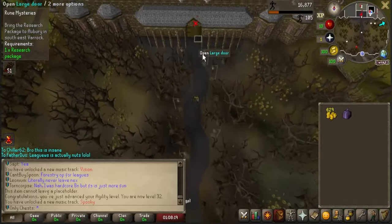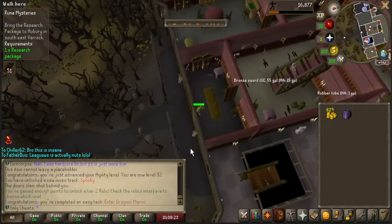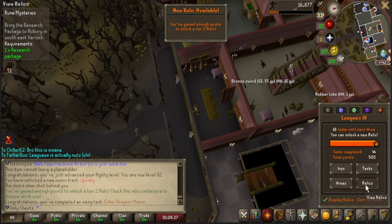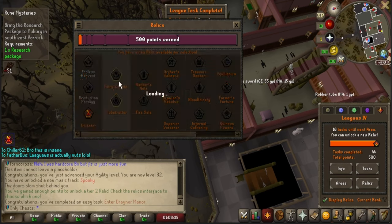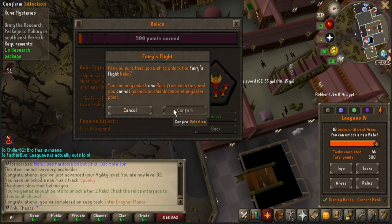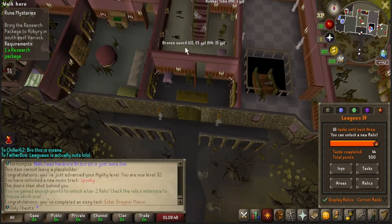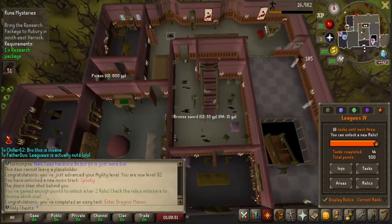I'm going to be completing the last task here in order to unlock our second relic. We have unlocked enough points. Let's go ahead and look at the relics. Now we can do the Globe Trotter, but I think Fairy's Flight is actually going to be better since it has the included tool leprechaun. So I'm going to go ahead and pick that. We can just get the teleport jewelry — I have to be in a bank, so I'll go ahead and unlock it once we're at a bank.